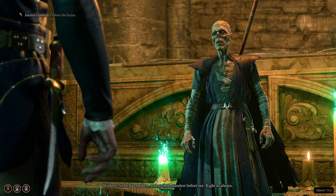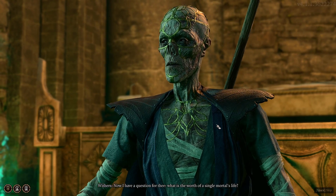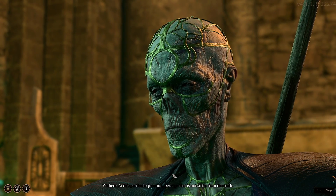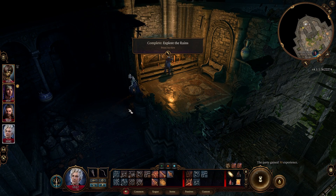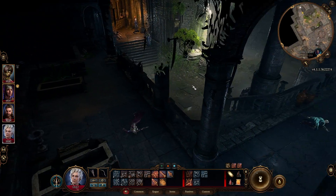This is Withers — this is the NPC that you need. I'll speed through the dialogue a bit; you can talk to him however you want. After speaking with him, you need to find an exit so you don't have to go all the way back.